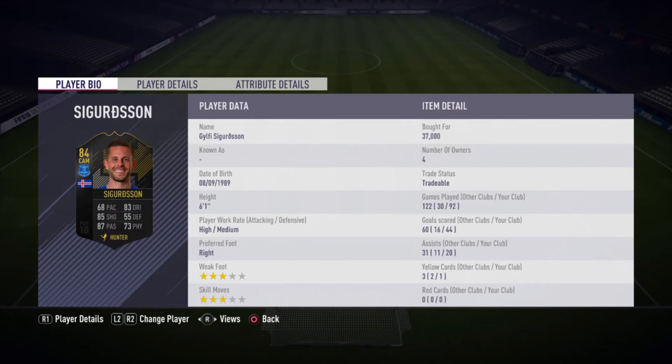Now onto the BPL side of the team — we got Sigurdsson. I did buy him for 37k, but he's going for a lot more than that right now, about 60-some K. Three-star weak foot, three-star skill moves. He is quite slow, but has very good passing and very good long shots.